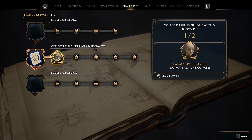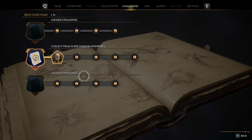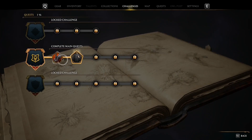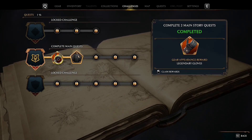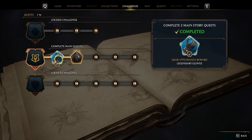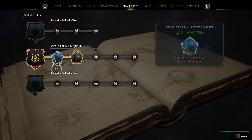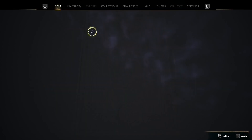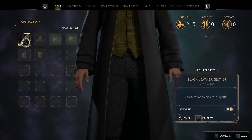When you complete a challenge — and there will be plenty of them — you will get a certain kind of reward. For example, I need to collect two field guide pages in Hogwarts to receive this reward. But what the game never tells you is that you need to claim your reward. It's not yours yet until you claim it, so never forget to claim your reward.